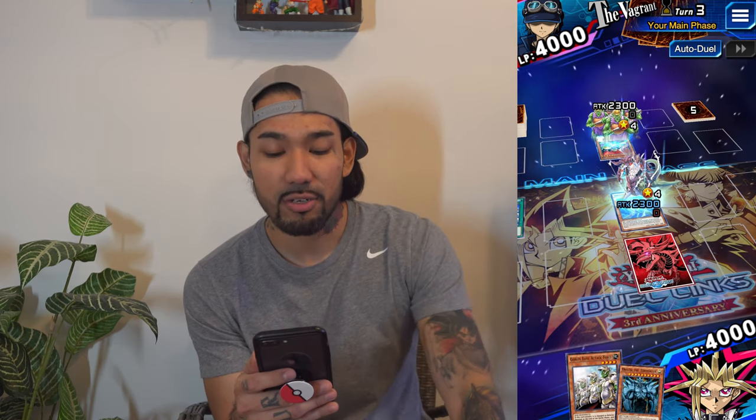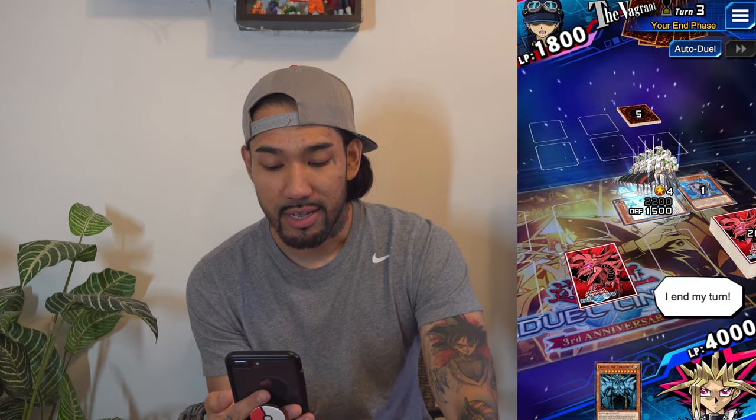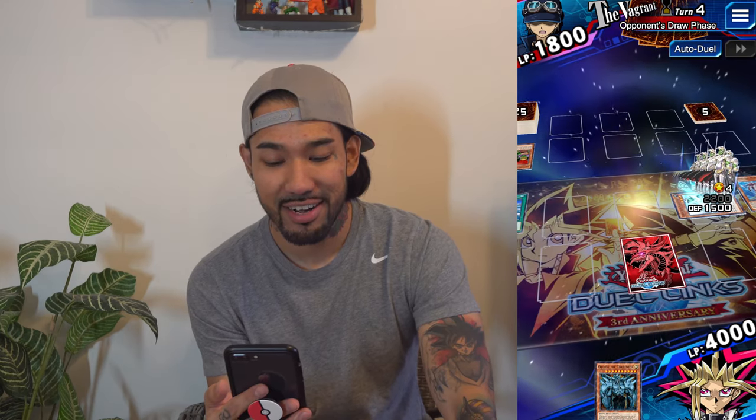Alright, a trap card set. I even have Obelisk the god card in my hand right now, which is pretty cool. I'll send out my Goblin Elite Attack Force and I'm gonna get a direct hit to his life points. I'll sacrifice my sea serpent monster — clear out his field — and now a direct attack! Yeah, that's already more than half of his life points wiped out. We're off to a pretty good start, let me get this W real quick.